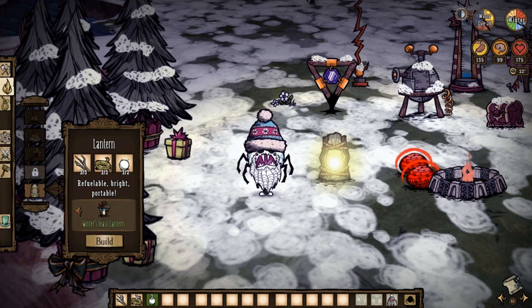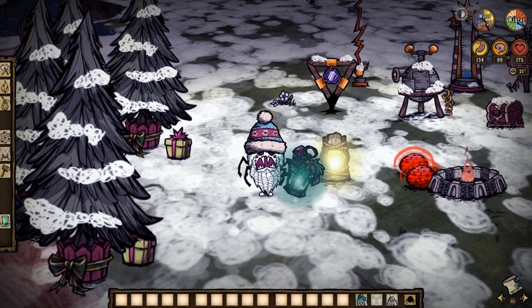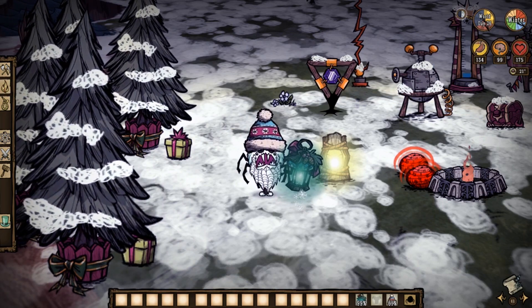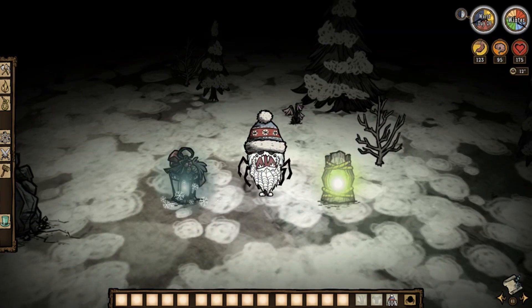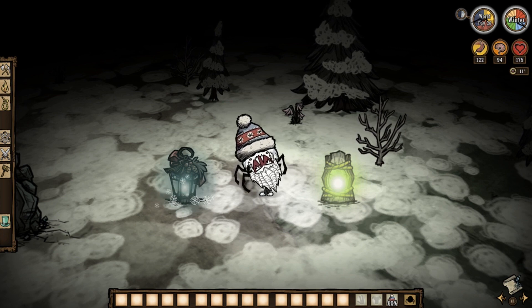Say hello to the Winter's Feast lantern skin, everyone. It not only emits a wonderful, soft, blue glow — it has snowflakes coming out of it. I mean, that's awesome.